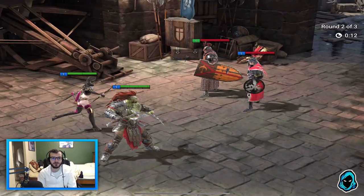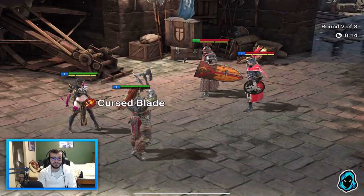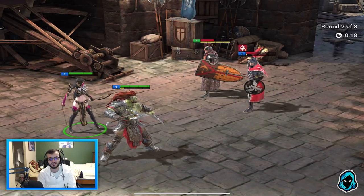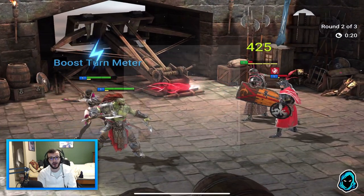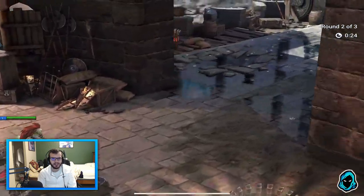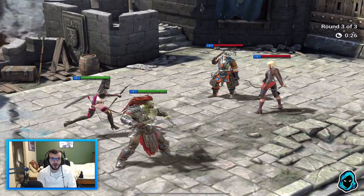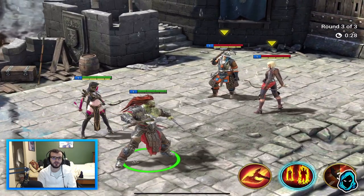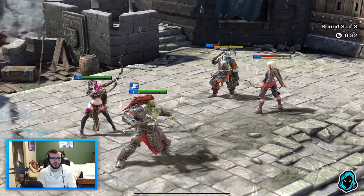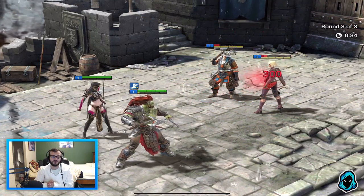Raid is a turn-based RPG that in the last six months has reached almost 16 million downloads and is currently a top-three rated RPG in the Google Play Store, which is very awesome. It has a hero collection with over 400 champions which you're able to unlock, collect, and personally customize yourself.